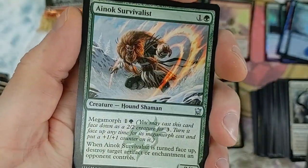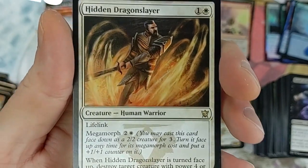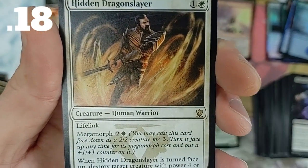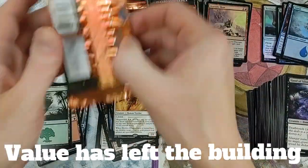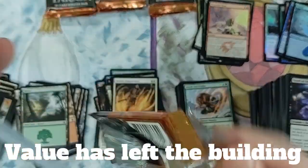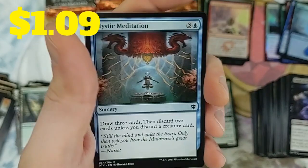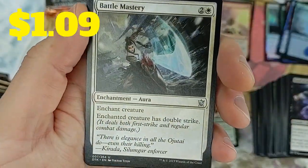Atarka - we gotta get the big guy. Ojutai's Survivalists, Righteous Shaman, Hidden Dragonslayer - this thing turns face up and you can destroy another creature with power four or greater. That's a bad little ability, I've actually used that in some builds. Impact Tremors again - four Impact Tremors, we're doing great.